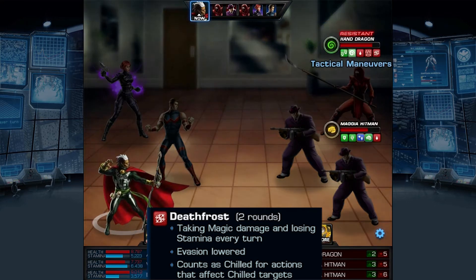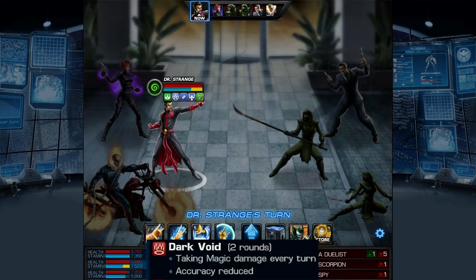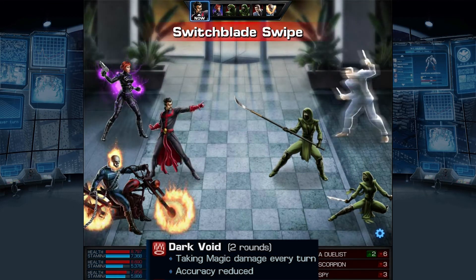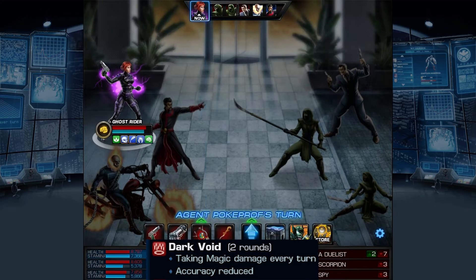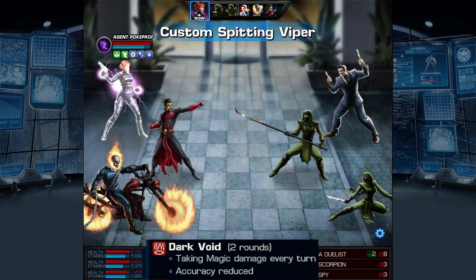And unlike burning and chilled, soul fire and Death Frost can be on the same target. Dark Void is rather odd. It's commonly used by those who deal damage in the magical arts, but it seems to be very basic in its effects. Other than the damage it deals, it lowers the target's accuracy by 10% and that's pretty much it.